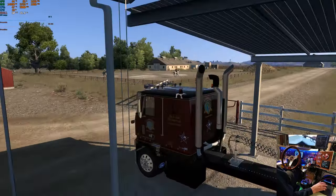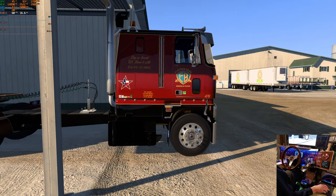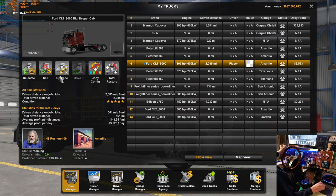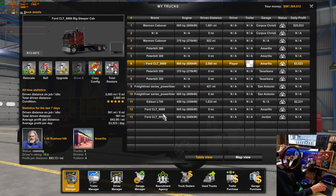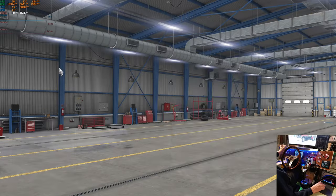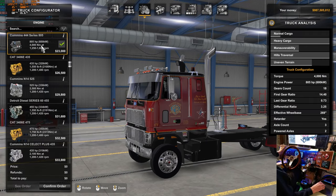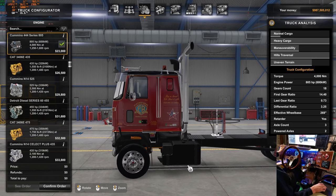We're going to look in the trucks to see what cab I had on here so I can tell you the right thing about the skin. This is up on Steam, but that looks like the long cab to me. Let's jump into the truck manager real quick. We upgraded it. Let me grab a different one — look, I've got one with a short cab, so it must work on both cabs.